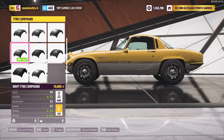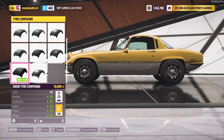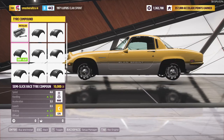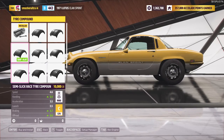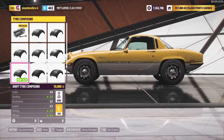Drift tyres — I'd say only use them for drift. They are sort of meant to have more grip than the sport tyres, so you could use them as a step up from sport, but they actually take a bit more PI for just 0.1 more grip, so it's not that useful.